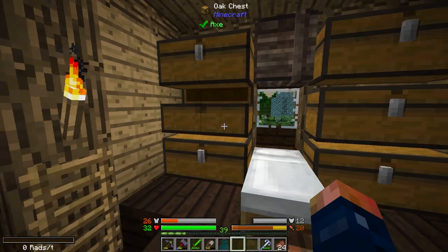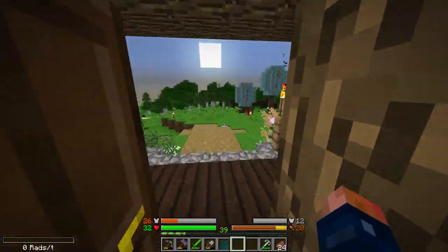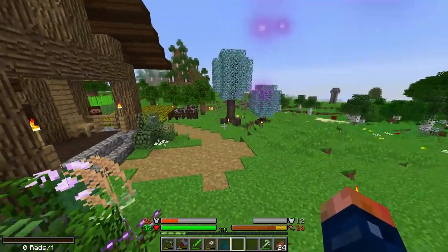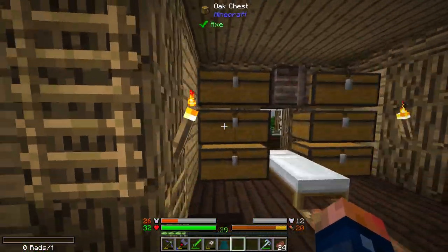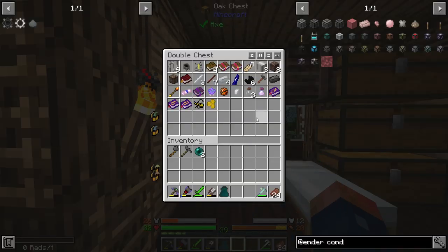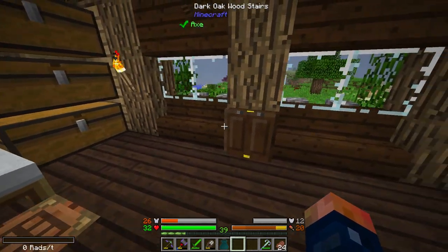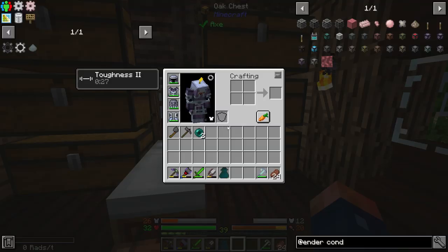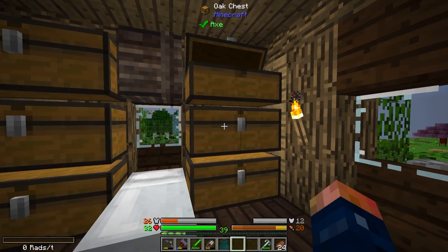So right now we don't have too many Ender Pearls — I have fought a couple of Endermen. I plan on next episode focusing on setting ourselves up a mob farm, which is going to be really fun. We did, while we were in the Nether, manage to get ourselves a drop of evil. And a drop of evil is going to make a mob farm really, really simple, which is going to be super fantastic.